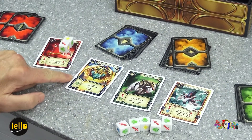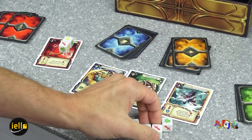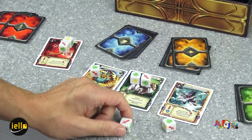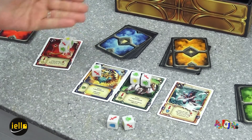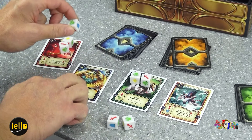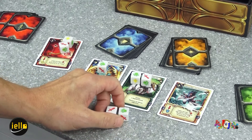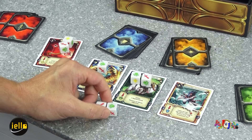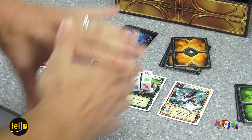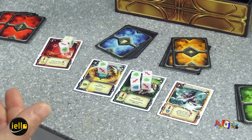C'est pareil pour les sorts et les montures : on regarde quels symboles utiliser. Par exemple, on active une carte pour faire son effet, comme effectuer un déplacement ou une relance. Il nous reste des dés en réserve, parce qu'on les a jetés en début de tour. On pourra réactiver une seconde fois une arme. Et tout au long du jeu, on pourra infliger des malus à l'adversaire pour qu'il jette moins de dés.